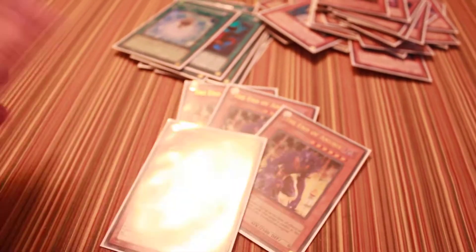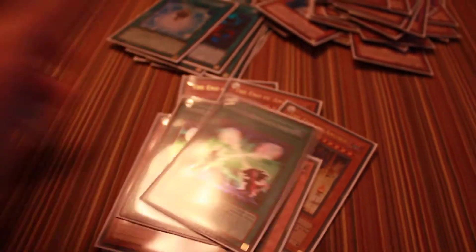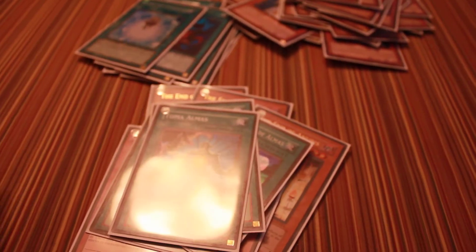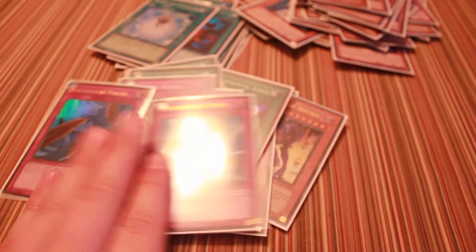Three End of Anubis, two Thunder King Rhyo, third Maxi, third Valor, two Soul Exchange, two Soul Taker, two Needle Sealing, and two Dust Tornado.